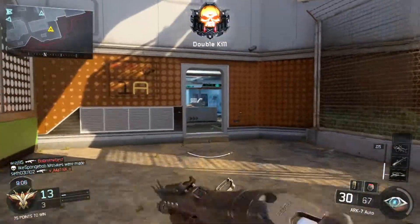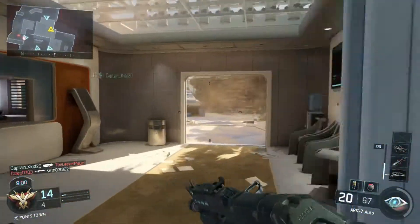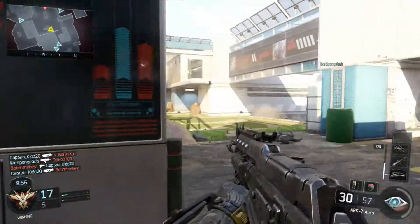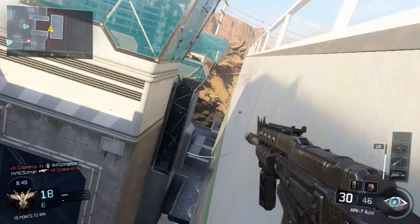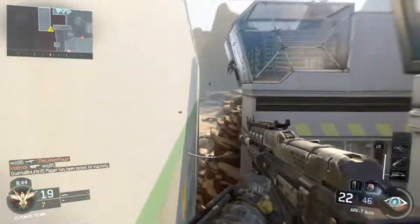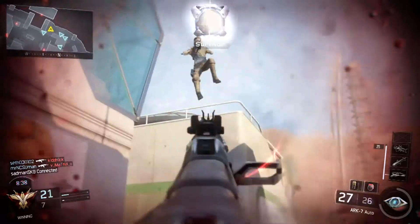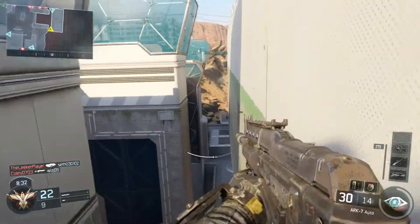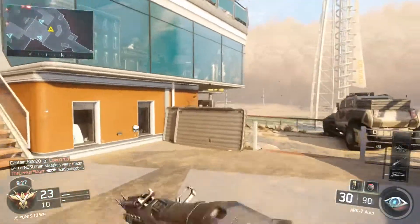My second favorite gun is the ARC 7. I suggest running stock on this gun because it strays very slowly, and without stock you're not going to be able to compete with SMGs at short range. I also suggest using a foregrip and quick draw. You can try out a red dot sight if you don't like the iron sights — they're a little wonky. Try everything and find what works best for you; this gun might not work for everyone.